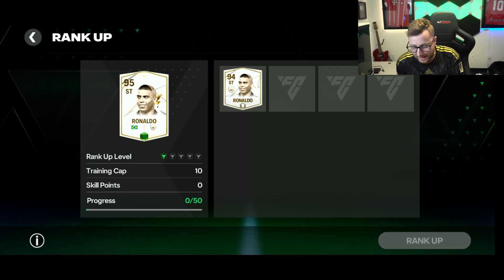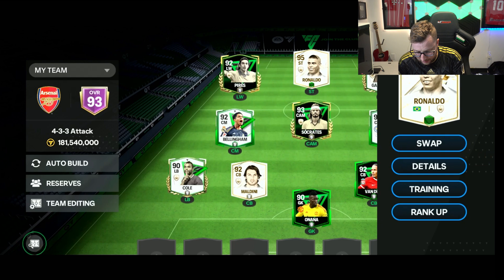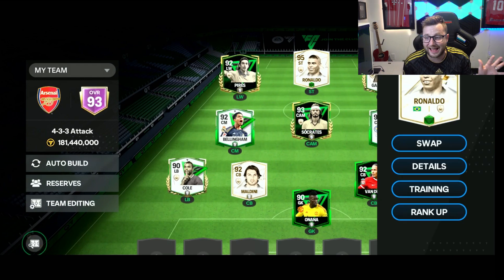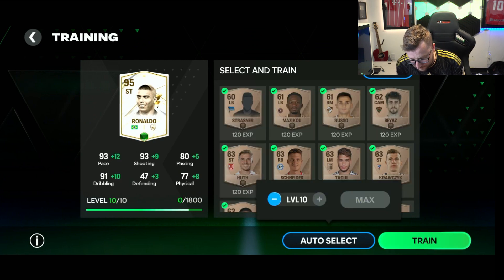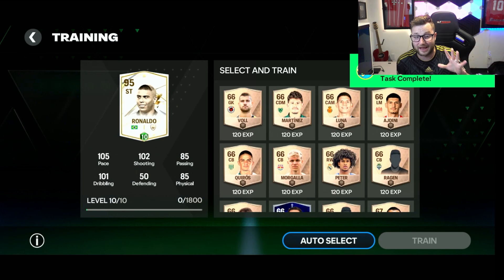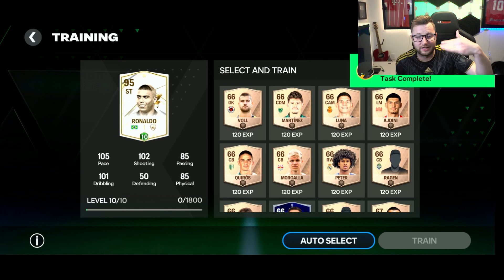Right now we have this R9 card that we can level up. By leveling him up to the next rank, he's going to go up to a training cap of 15. We can look at our Ronaldo card on the bench — 99 pace, 97 shooting, 96 dribbling, 81 physical, and 49 defending. But on the ranked version of that card, while the base stats are the same, he has the ability to level up higher. If I max rank this one, his stats actually go over 100 overall, so it makes a very big difference getting him to level 10.